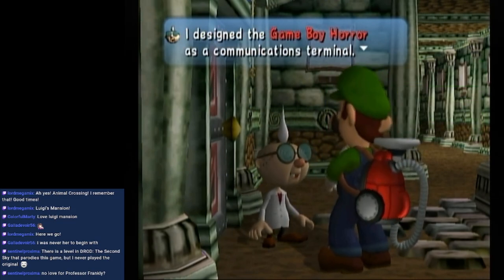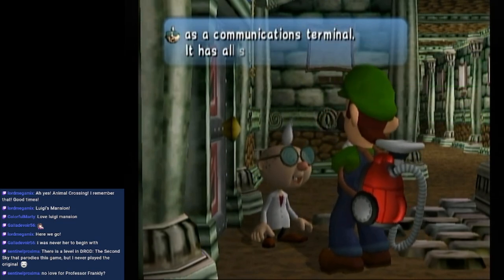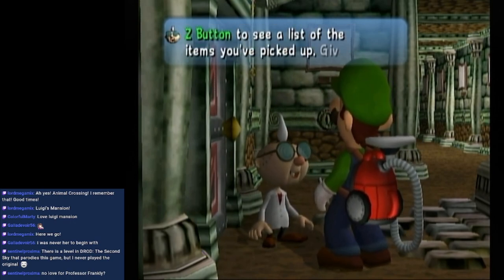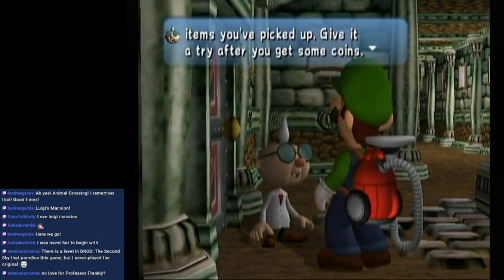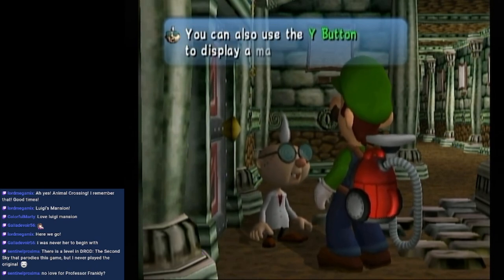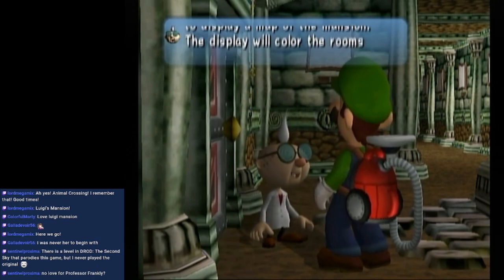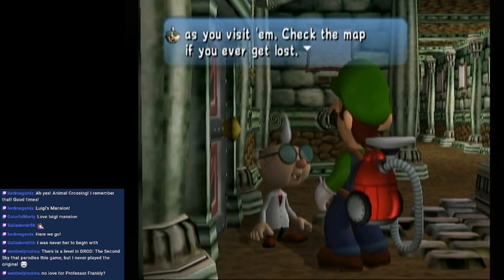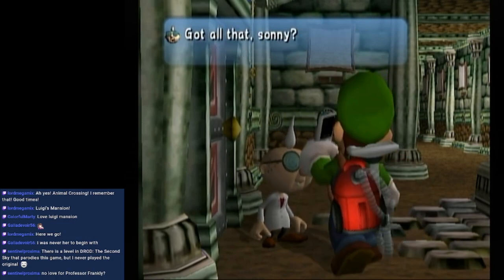What's a Game Boy Horror? E. Gadd explains: 'I designed it as a communications terminal. Press Z to see a list of items you've picked up, and you'll be able to see portrait ghosts there once you capture some. Use Y to display a map of the mansion — the display will cover rooms as you visit them. Check the map if you ever get lost.'